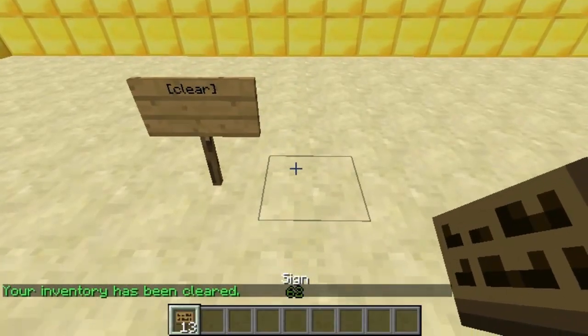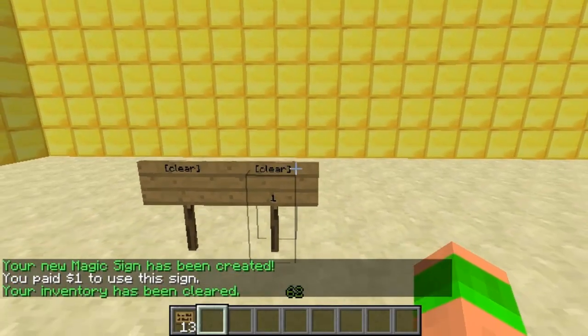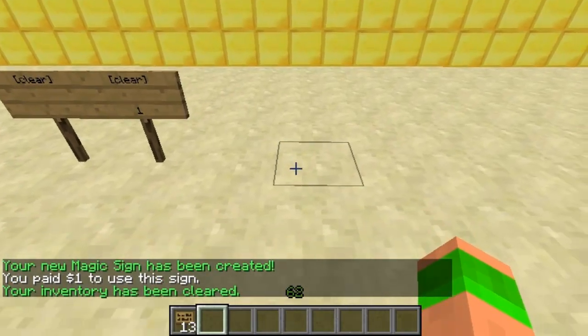You can also add costs to all signs on the fourth line. Here's the example — clear — and it will cost one. This works on every sign that I'm going to show you.